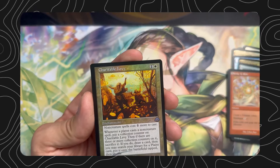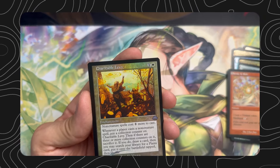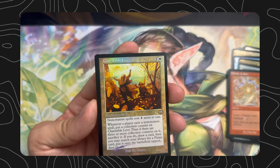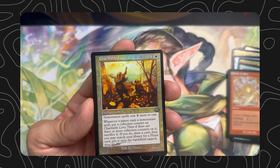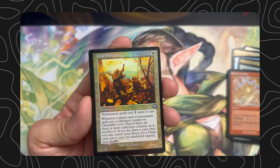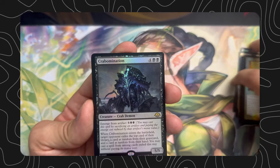Swamp — that's neat. Strike it Rich — meh. Charitable Levy — this one is neat. One and white, enchantment, non-creature spells cost one more to cast, whenever a player casts a non-creature spell put a collection counter on it, then if there are three or more collection counters on it sacrifice it, if you do draw a card then search your library for a Plains card, put it onto the battlefield tapped then shuffle.